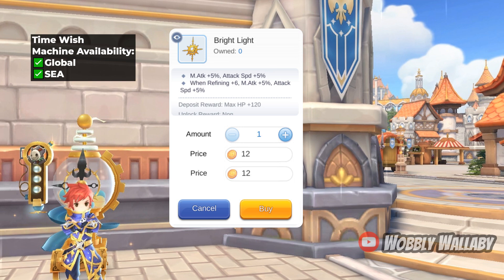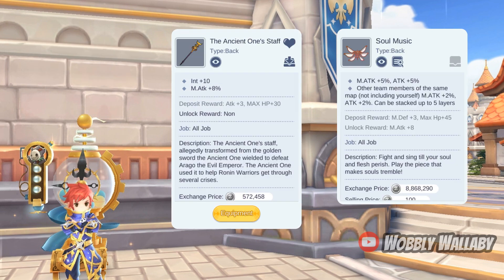Next are back items. First is Bright Light — it adds great magic attack percentage and attack speed percent increase, which is great for Chronomancers. The first free-to-play alternative is the Ancient One Staff for 8% magic attack and plus 10 INT. This was an event item so it isn't available on new servers such as Destiny's Promise. It doesn't have the attack speed percent increase, but you don't need it to refine to plus 6 for it to be good. I always use the Ancient One Staff when I create a free-to-play magic class because it is just too good.